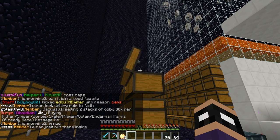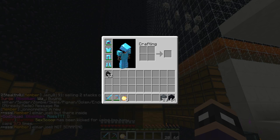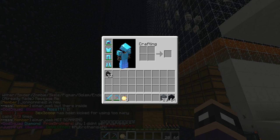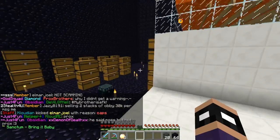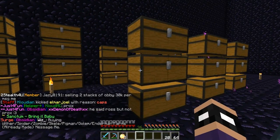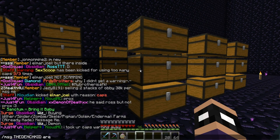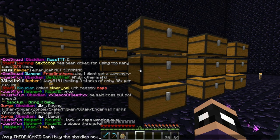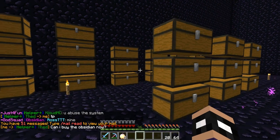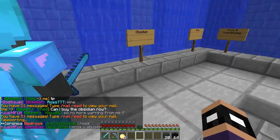Right before we do that, one of my helpers — Dench — said he had two double chests of Obsidian to sell me, so I'm messaging him right now. Is he online? Can I buy the Obsidian now? He says TP. Okay, TP to Dench. I'm just gonna TP to him and message Dench about which chests. So he wants me to just F bypass it so I can grab it from his chest and then TP home.